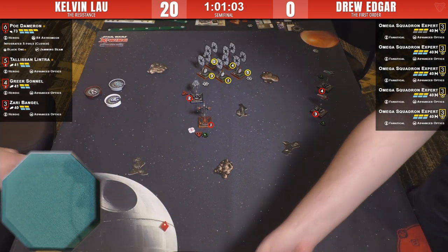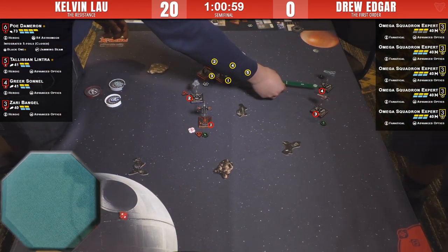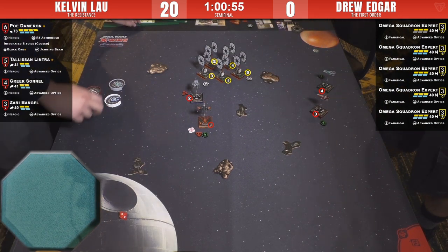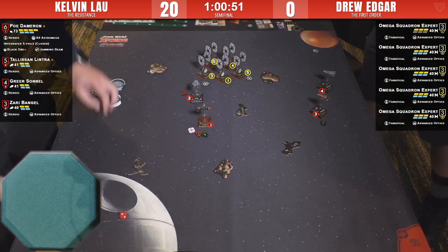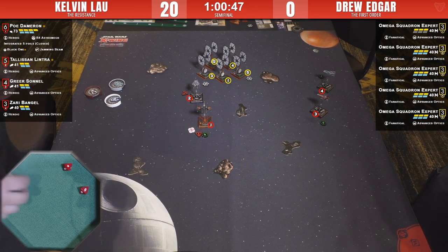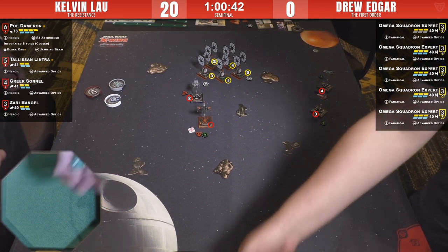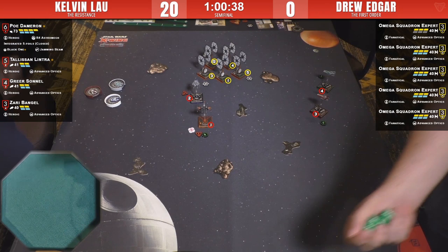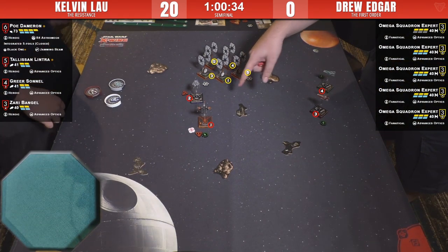Three shields down on SF number one. Range-three from Greer — she gets one, decides not to spend on optics, evaded. Range-three through the rock on number one — he's not going to spend that. Kelvin took out three shields and a focus token, which on balance doesn't matter because that SF has Fanatical.